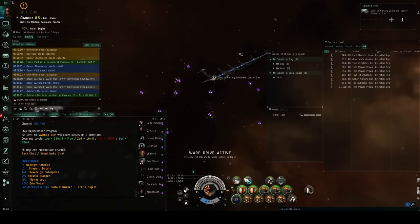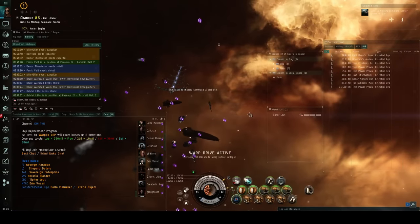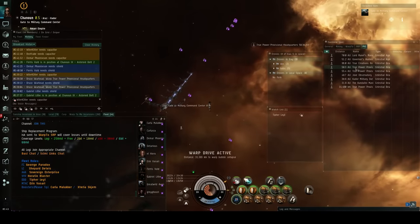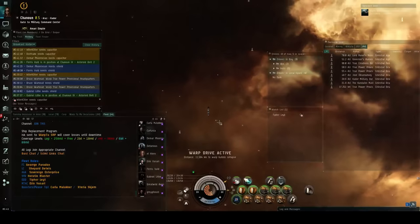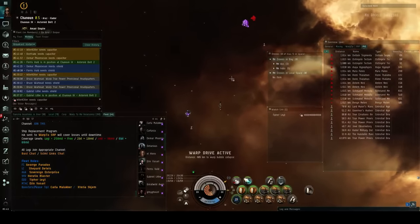All right, I have my drones. Everything else is dead — I'm going to take the gate, everyone else is in there as well. This is the most relaxed of the three sites — between TPPH, NRF, and TCRC, this is the easy one. This is the one everyone kind of just relaxes on; it's the cruise down the river of the three.